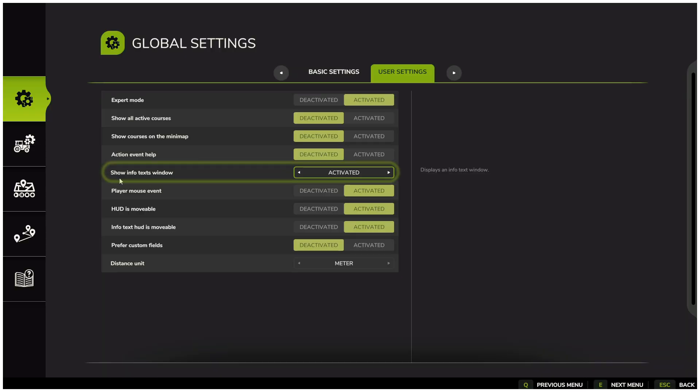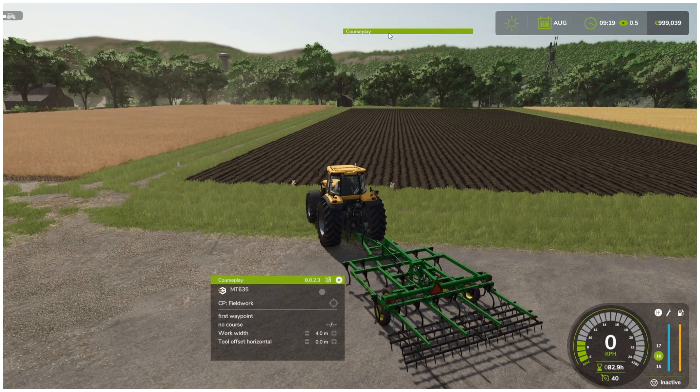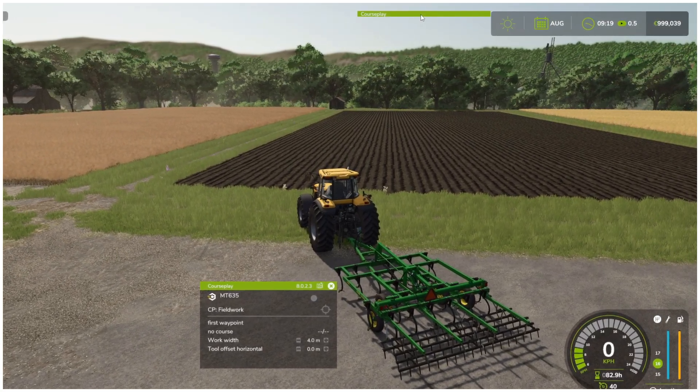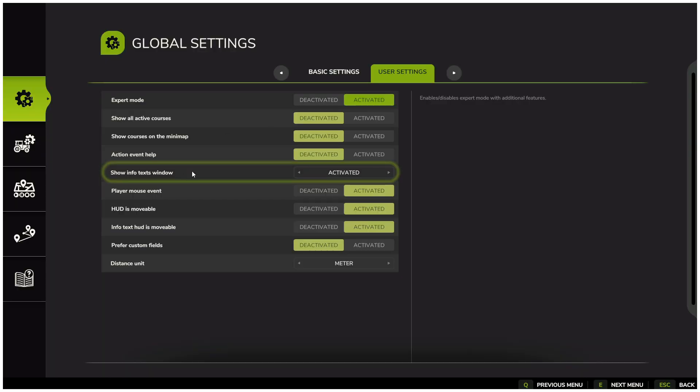Another key option is show info text window. This is the small green menu you see at the top of the screen — this is where all CoursePlay information messages will appear. Back in the user settings, you can decide how it should behave: always active, only show up when there is a message, or completely hidden. You can adjust these options however you like to fit your own play style.